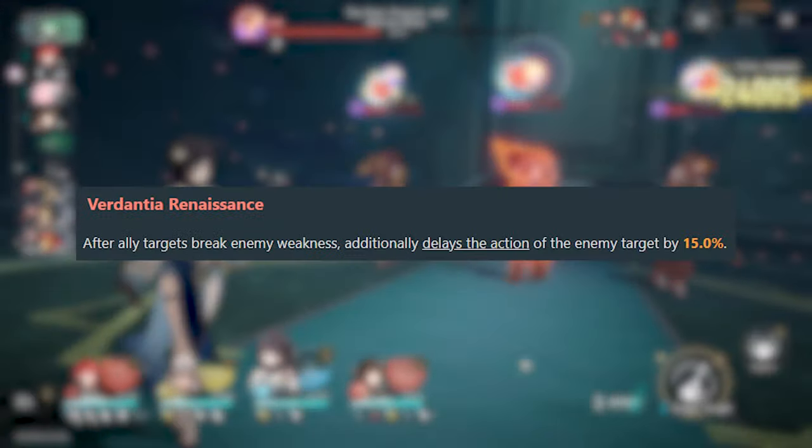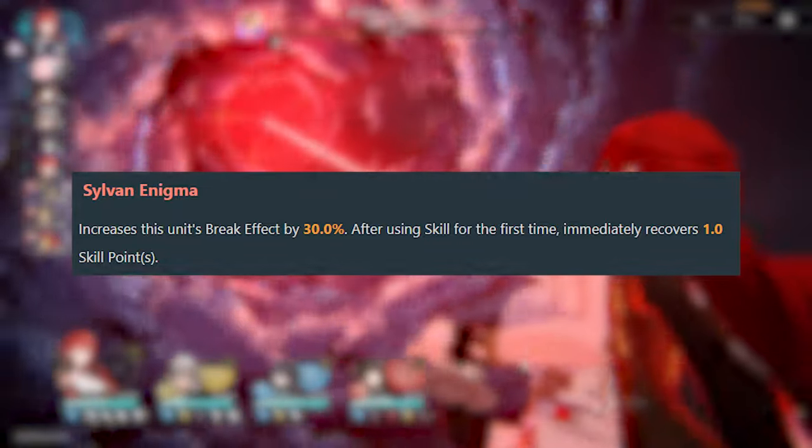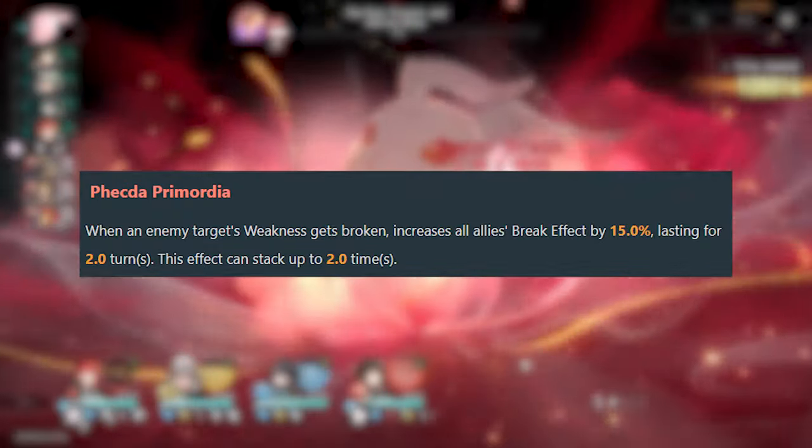For her major traces: the first one delays enemies when weakness broken, the second increases her own break effect and gains a skill point after using her skill for the first time, and the last one increases all allies' break effect when an enemy gets weakness broken.